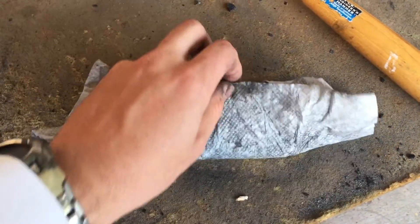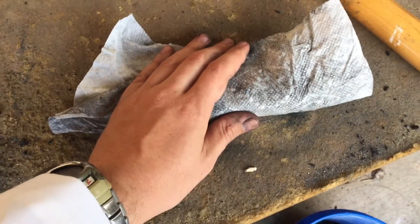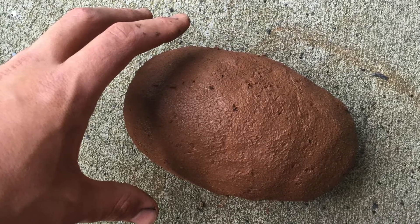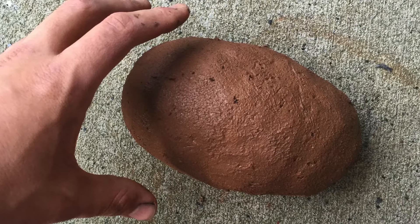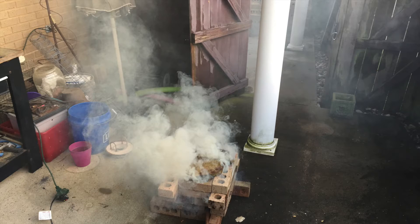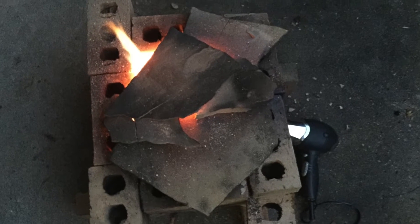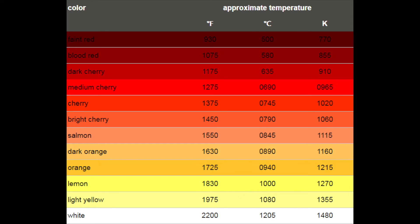Now we're gonna cover this in clay. You can see here we got it all covered in clay — this is just regular mud. I started the fire and it started smoking a lot. You need to make sure that you have plenty of air in there when you're lighting it so that there's not as much smoke. Towards the end it actually started to get really hot, and judging by this chart the fire got around 1400 Kelvin.